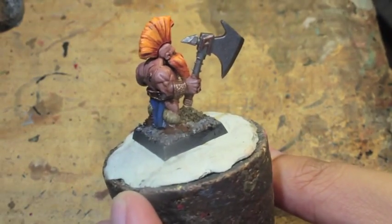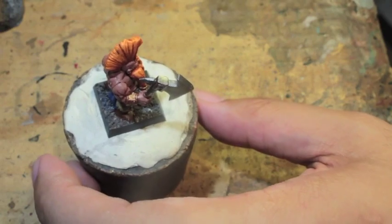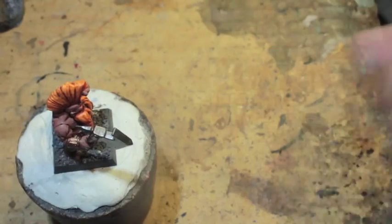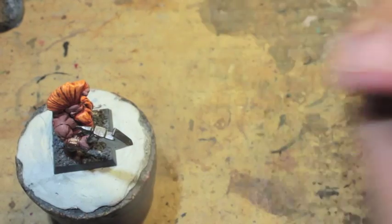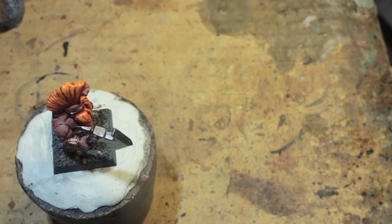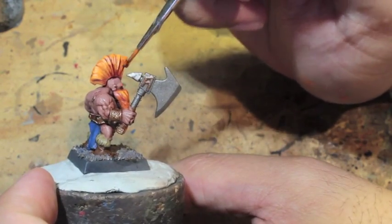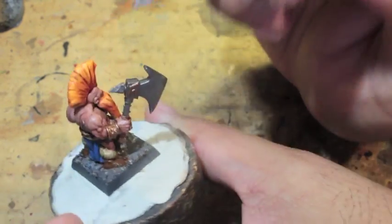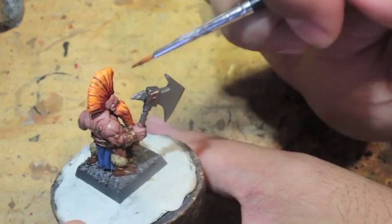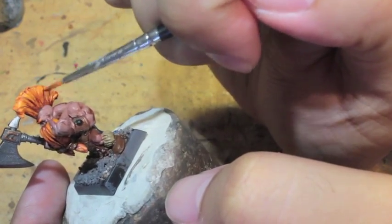You'll also notice I've painted the tartan pattern at some point, following the tartan tutorial I did a couple years back — I'll link that below. I took a look at my highlights and thought this one side is a little too thick with the yellow, so I'm taking some watered-down Carroburg Crimson, starting at the base and pulling the color up toward the top — just sticking toward the bottom — so you've got really highlighted yellow spiky bits at the top and red in the recesses all the way down at the base.